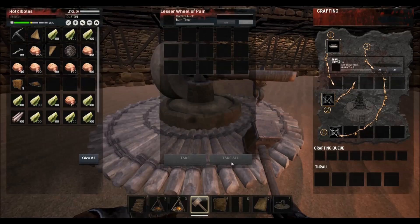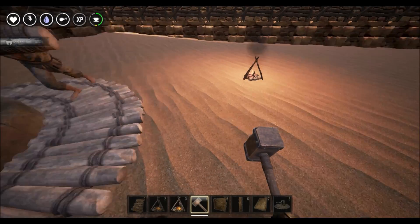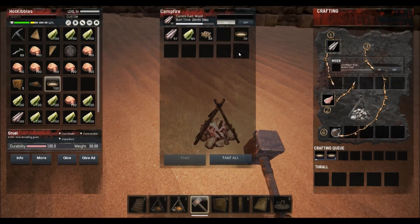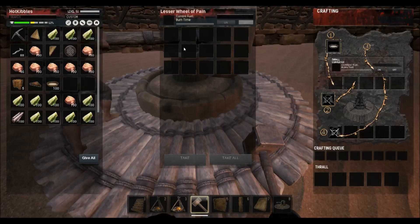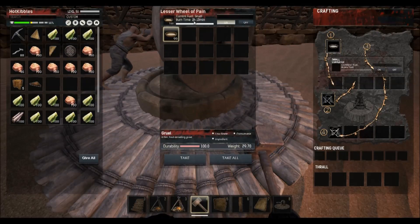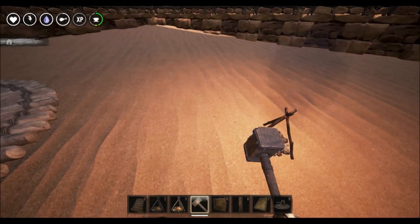So you would grab the gruel, put the gruel in the wheel of pain, and turn it on. 100 gruel goes for two hours and 13 minutes. It's so easy to make that much gruel.